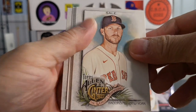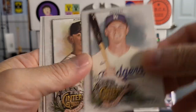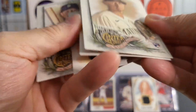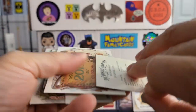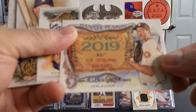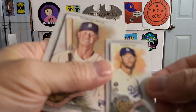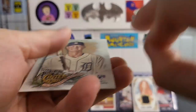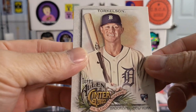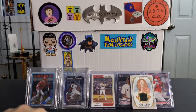Two more after this one. Got a Sales, Smith. There's a Kirby rookie card — George Kirby. Got a 2019 AL Cy Young Award — Verlander. And mini is a Kershaw — Clayton Kershaw. And there's a Carson rookie card — Spencer Carson.